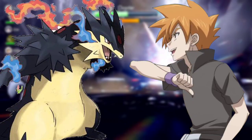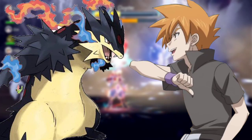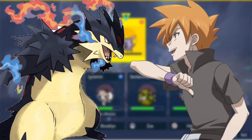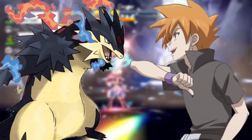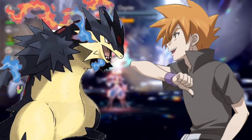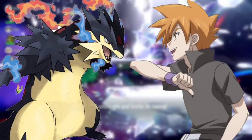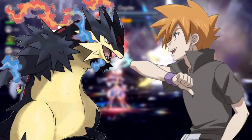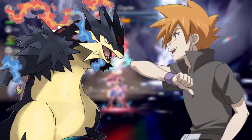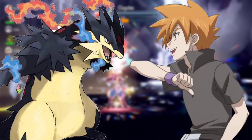Which Pokémon should I send next? thought Ash. Let's give Zeraora a chance — he's battled with me many times and I can assure he will win his first battle, said Lucario. It will reveal him, said Ash. No problem, I'm okay with this, said Zeraora. If that's what you want, then I'm okay with it, said Ash. What are you saying, Ash? asked Cameron. Nothing, said Ash, as he sent out his Pokémon. A cat-like Pokémon emerged from the Poké Ball in a fighting stance. Meet Zeraora — pure Electric type, said Ash.